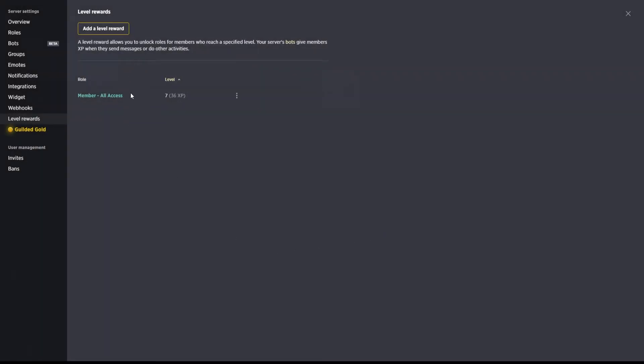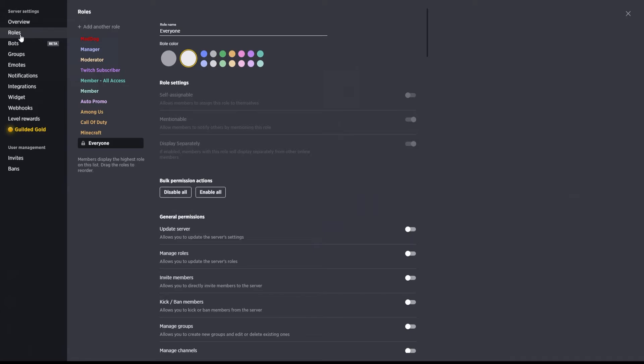We'll go ahead and create that reward and confirm it. That way, when a member comes in they can't post images or anything like that right away. Once they get in and start chatting with people and interacting with the community — once they reach level seven — that will then automatically give them the member all access role, which will allow them to go ahead and post those videos and images and maybe open up any other channels you want closed off until they hit that level. That's one really good way to secure your server a little further.